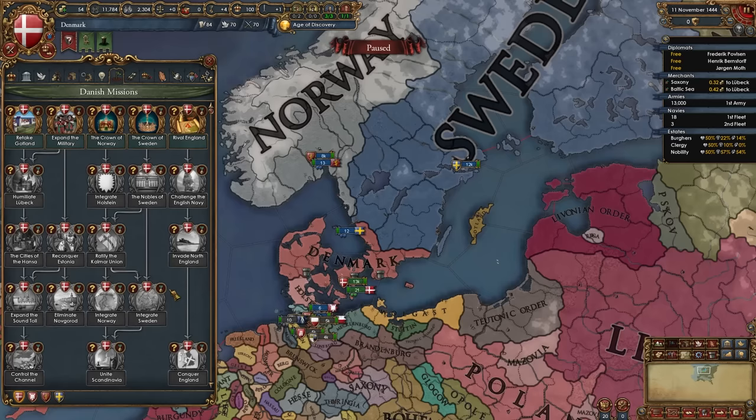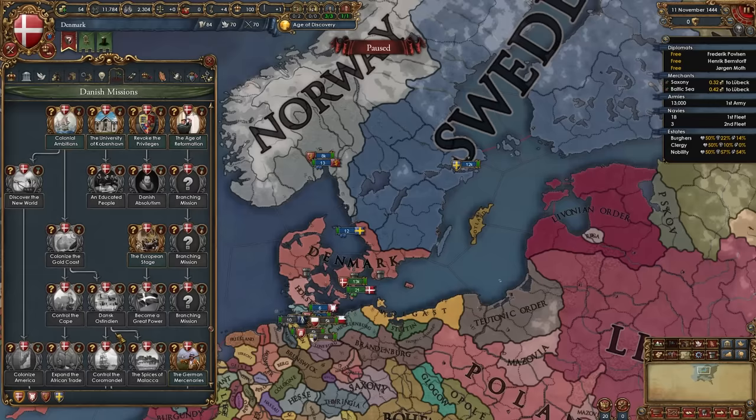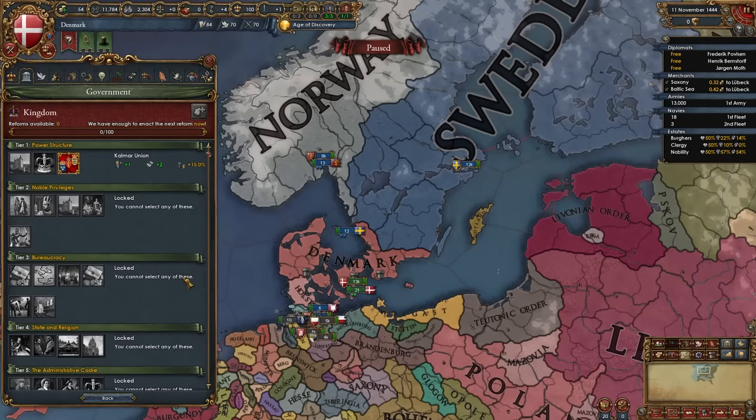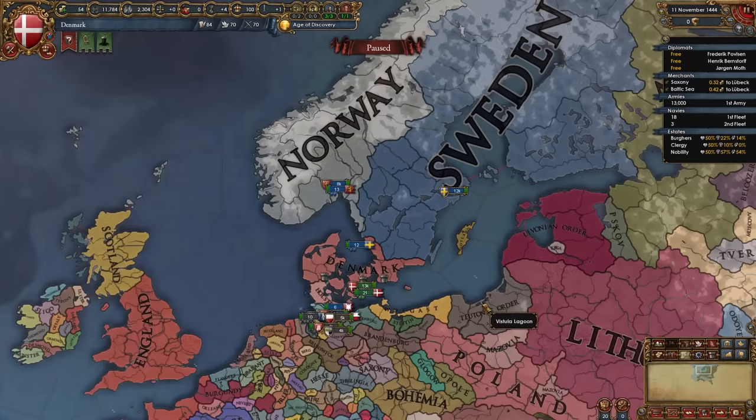Denmark has a brand new mission tree. The top part focuses on conquest, getting the Kalmar Union junior partners in order, fighting Sweden and the Baltic nations. The bottom part mostly focuses on colonization in the New World, India, the East Indies, and Africa. There are also religious missions and branching missions. Denmark starts with a unique tier one government reform, the Kalmar Union, giving plus one possible advisor, plus two diplomatic relations, and plus 15 nobility influence.